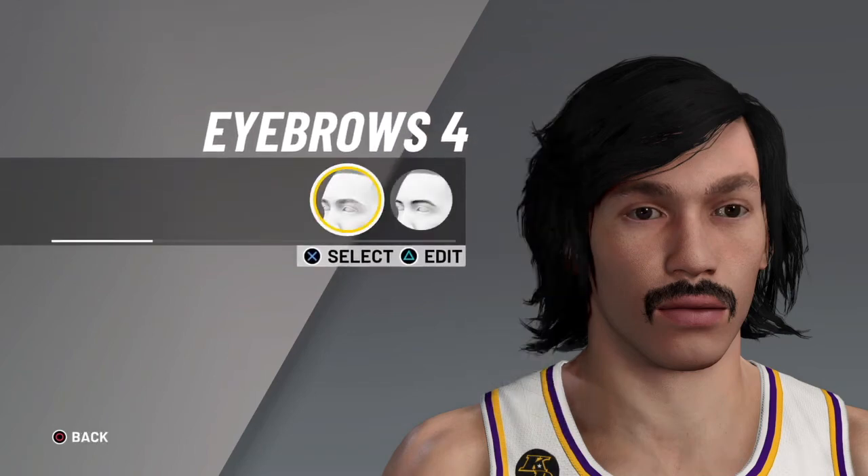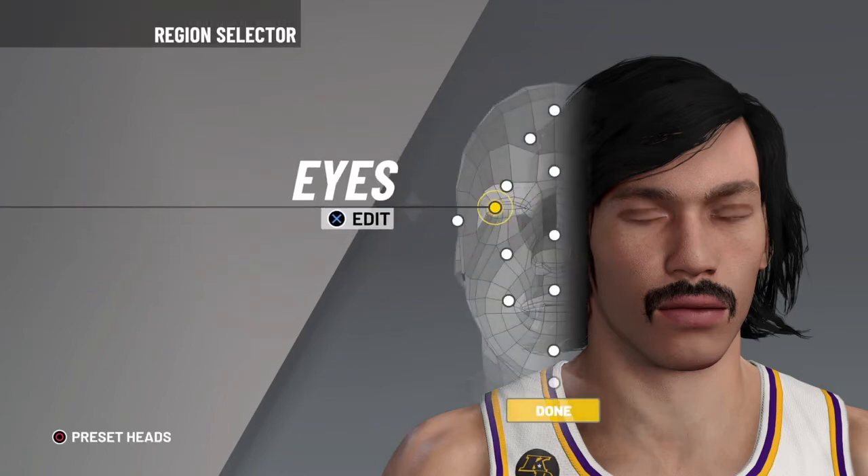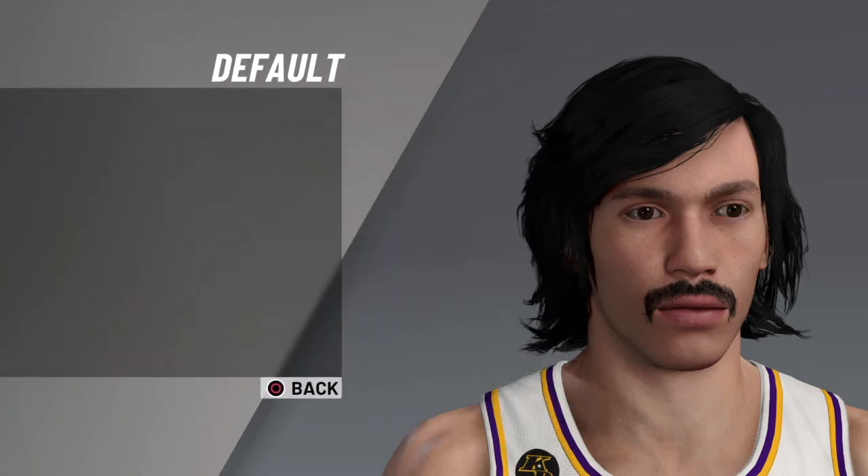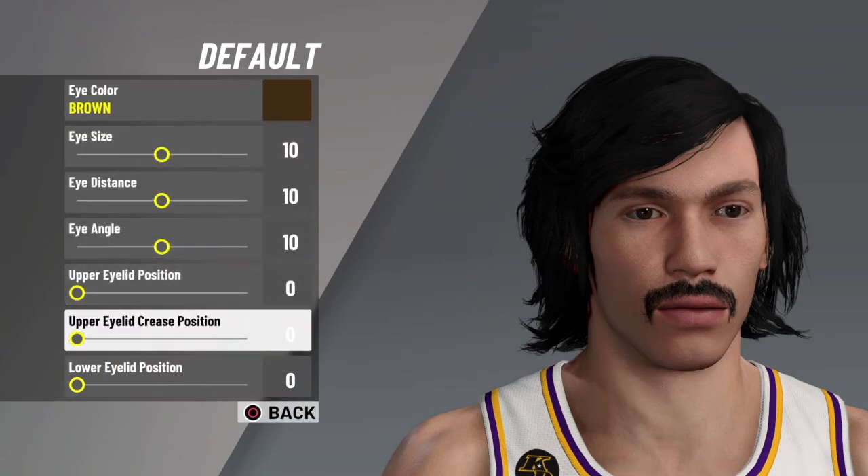And then eyebrows, go eyebrow 4. You go black, which that's already set for you. You go eyes, you go default, you go 10, 10, 10, 0, 0, 0. Just do complete opposites really.